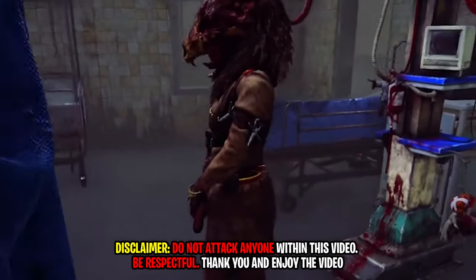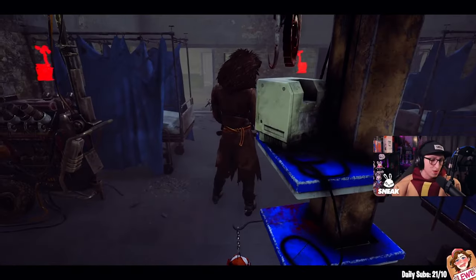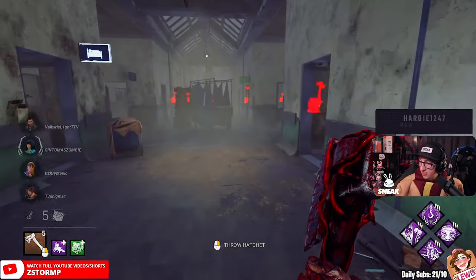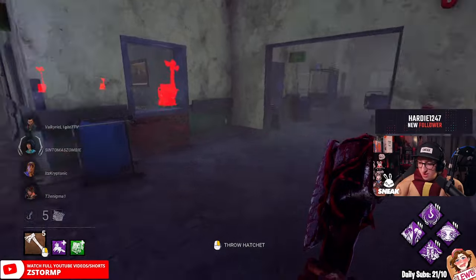Alright, here we go! A jumpscare-type build for Huntress. A little bit of info, but let's see how this all plays out. It could be good, it may be bad. But we need to hunt the Obsession and then we can scare them. I'm sure we have the followers as well. It really does mean a lot. Give this a try.